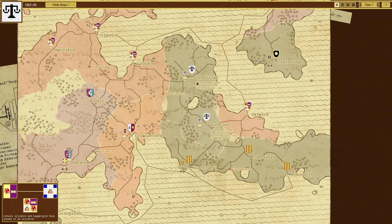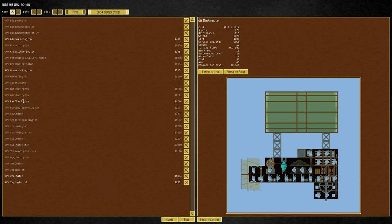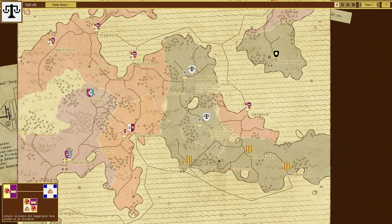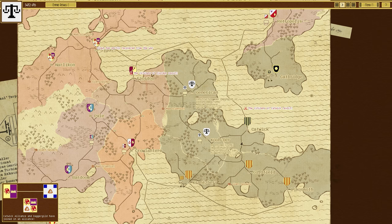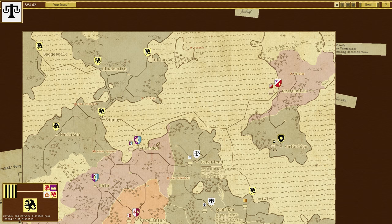We also built a new ship. If we go to build ship, you can see we made the Mini Zeppington which is quite a decent ship, but we also have the Zeppington Version 2 which we are going to create as well - the big one, the very very big one, which is quite useful. We've also just seen this thing taken over straight away, which is actually okay for me.